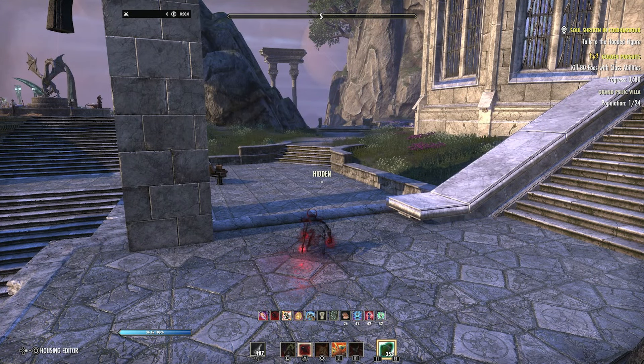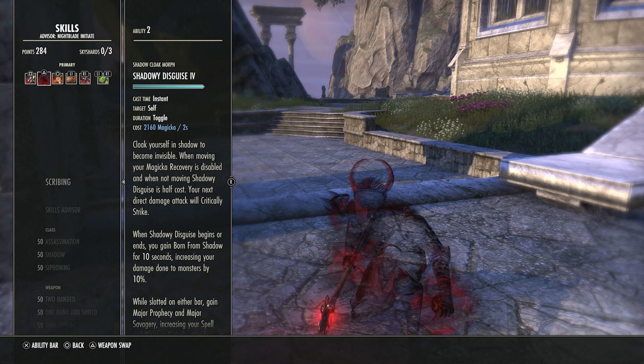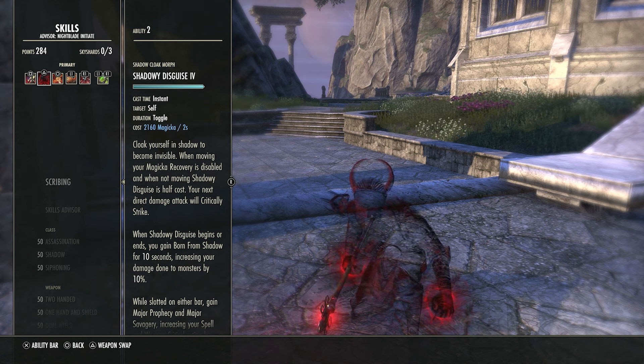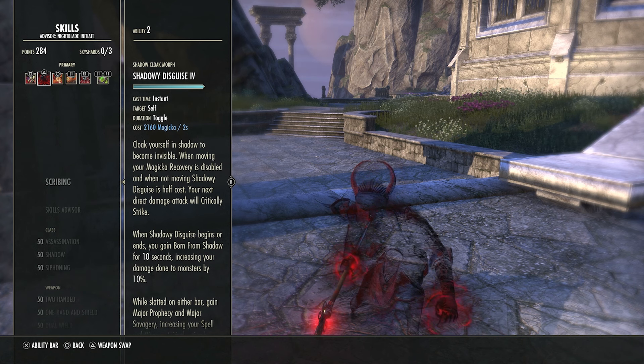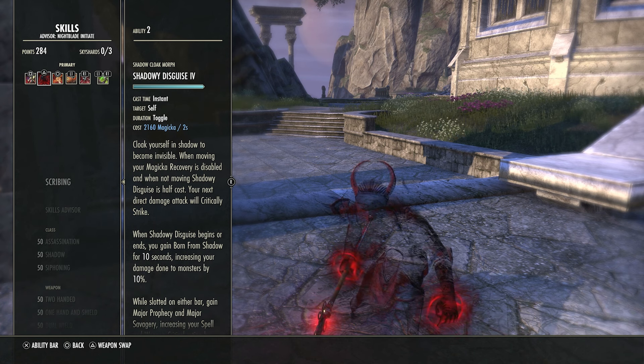Here's the problem. First, you can take potions while standing still and it doesn't remove your invisibility. Second, there are sets that give very high recovery bonuses. Third, regarding cost reduction — it isn't shown in the tooltip, but on their forum page they stated that while you are actively invisible, the cost will be halved. This triggers every two seconds.